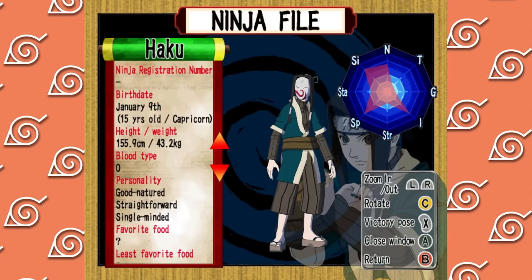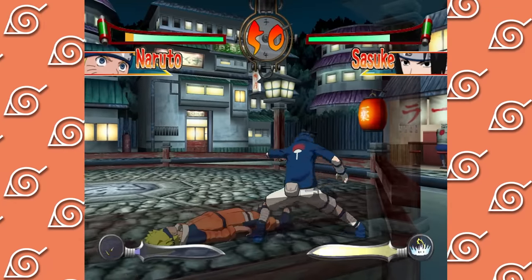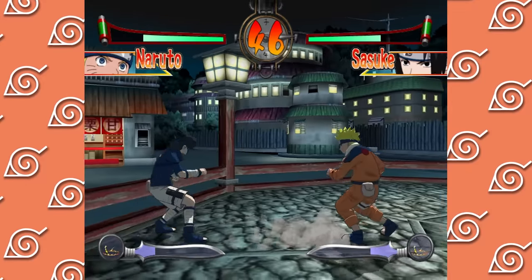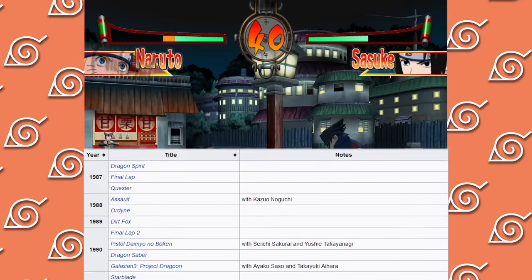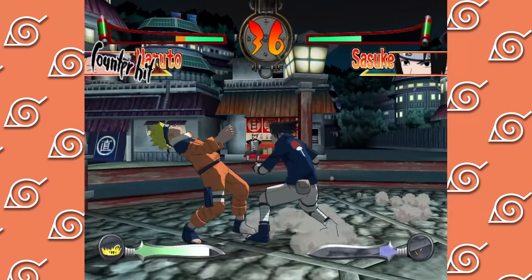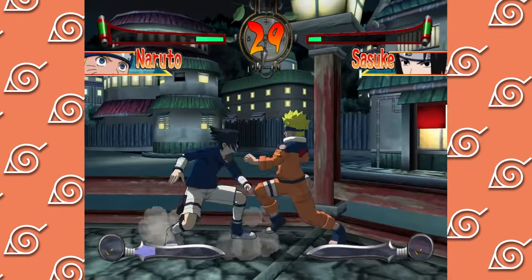The extra mode isn't the most full-featured gallery mode I've ever seen, but it does the job. The composer is Shinji Hosoe and he has a pretty legendary portfolio. Also speaking of sound, there's a bit of character-specific dialogue - while there's not a ton, I did run into at least a few instances, like one between Naruto and Sasuke.